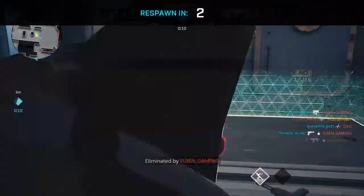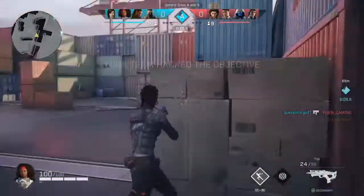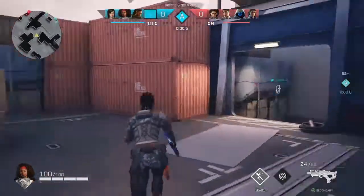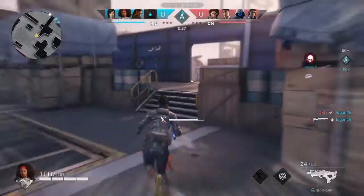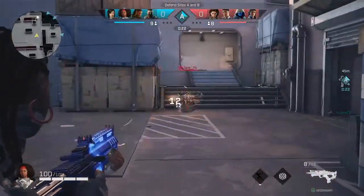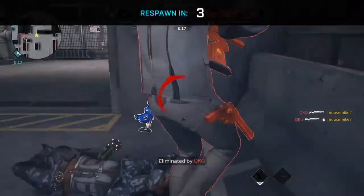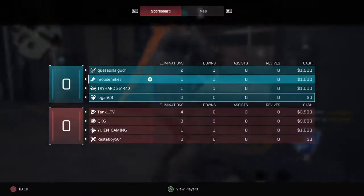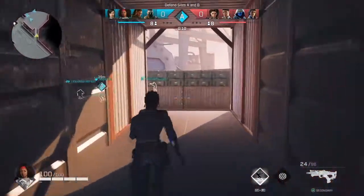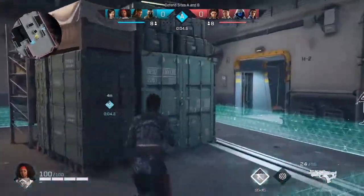Each rogue comes with an ability. As I mentioned earlier, Lancer is light on her feet. Her ability, as you guys can see, we just activated it — it makes her a lot faster and completely silent. So you can creep up on guys like this. That is her ability — each one has one. There is a cooldown, as you guys can see on the bottom right-hand corner of my screen. It's not a very long cooldown, which is really cool. Each rogue has a unique ability.